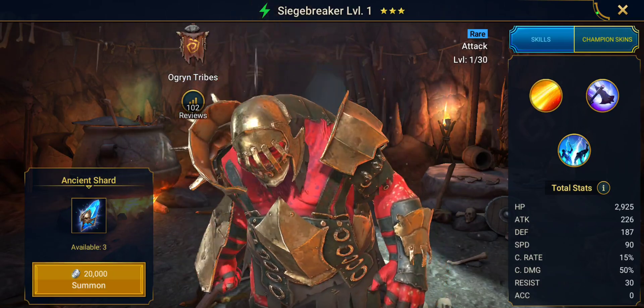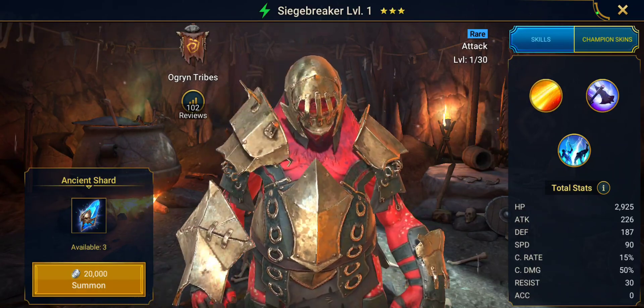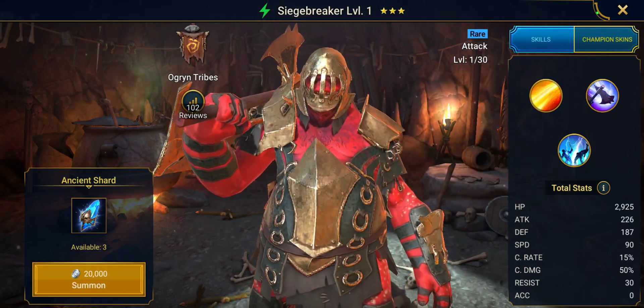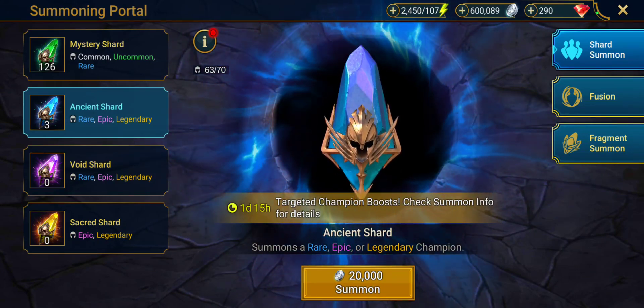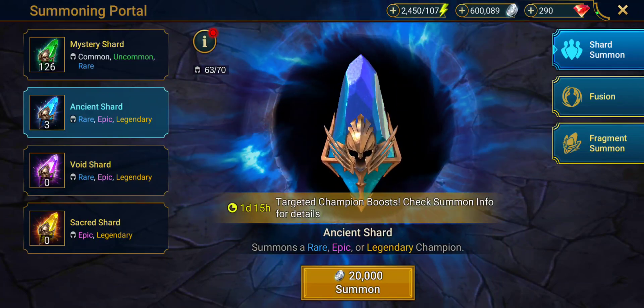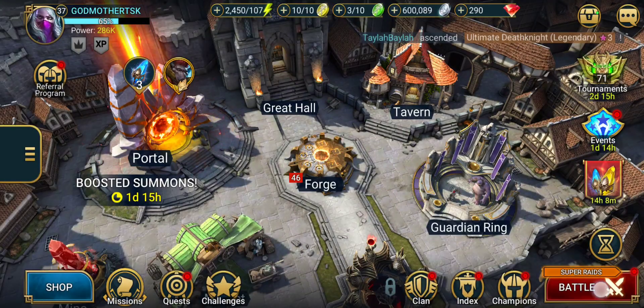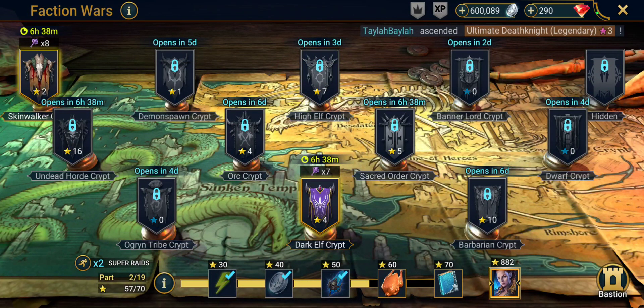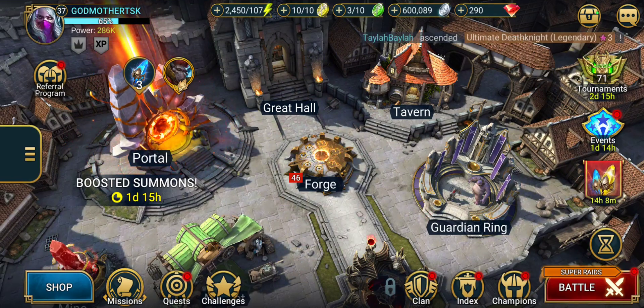Obviously, if you don't get epics or legendaries, that's fine — don't worry. There are so many rare champions that are awesome and amazing, and a lot of those are going to be excellent champions for you to build. If anything, save them for Fraction Wars. You need to get at least a team of five good champions that will help each other to get through. You're going to be able to help upgrade all of your artifacts. Remember, keep your champions and try to get enough of a good mix of every type.